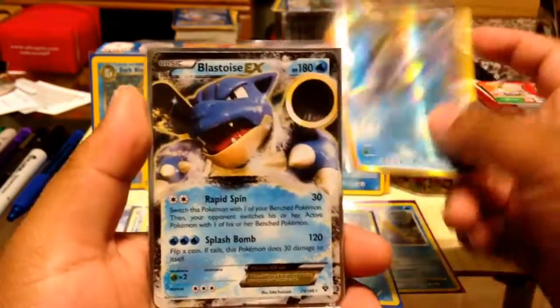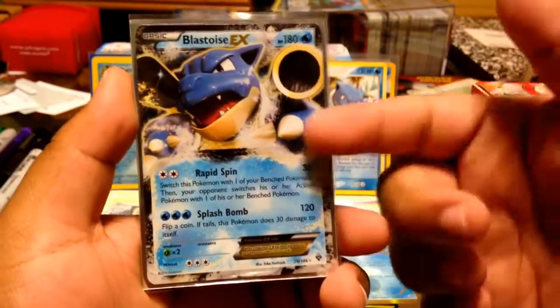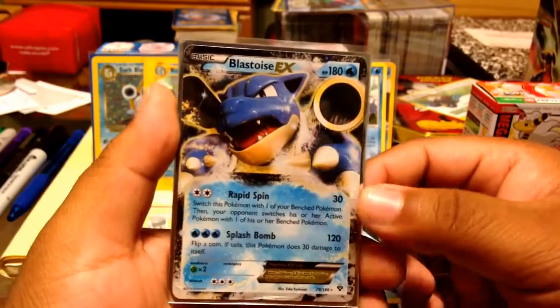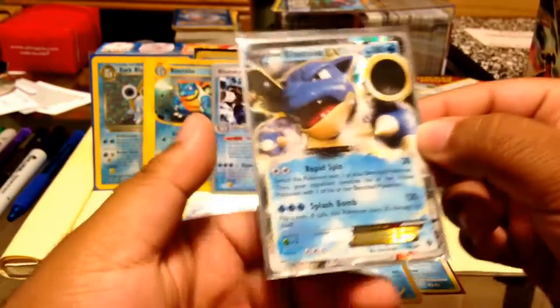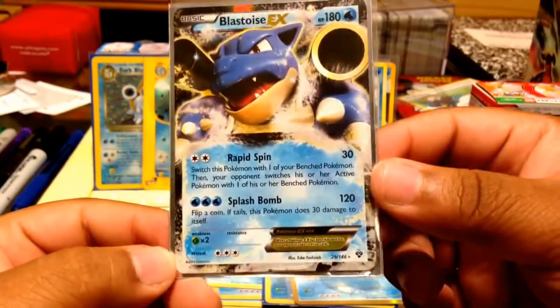The next card is Blastoise EX from X and Y — I got this as a gift from fcbm, a Pokémon TCG trader from the UK. Shout out to her for sending me this, because I did not have it before. It's now part of my Blastoise collection — thank you so much.